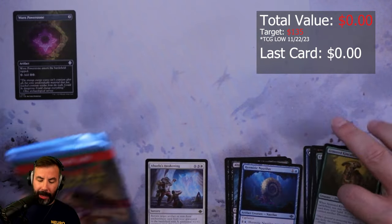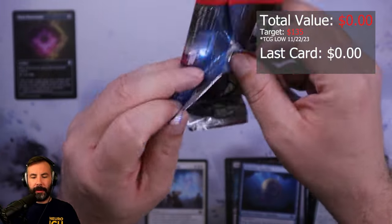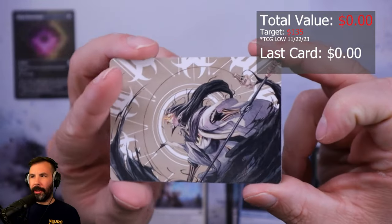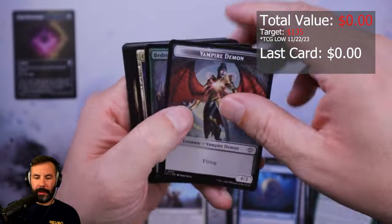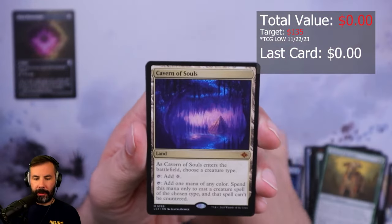I'm just having a time here — I'm throwing cards, I can't get situated. Oh my god, this guy's name is Chun Lo, and this is the first Magic art he ever did, and now he has a Secret Lair. I'm here for his time in Magic. And then a foil Bedrock Tortoise!